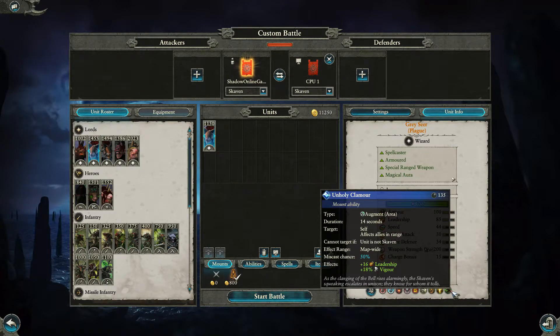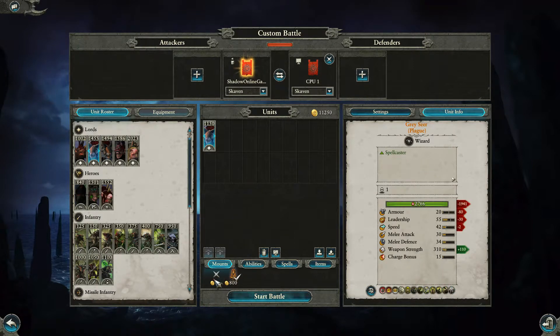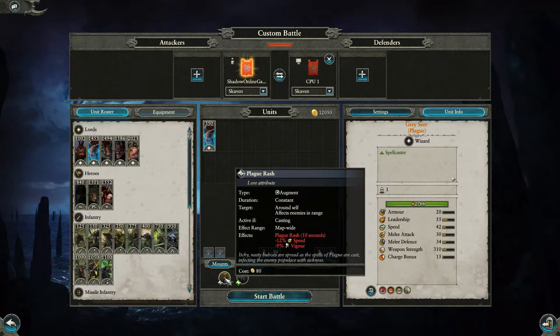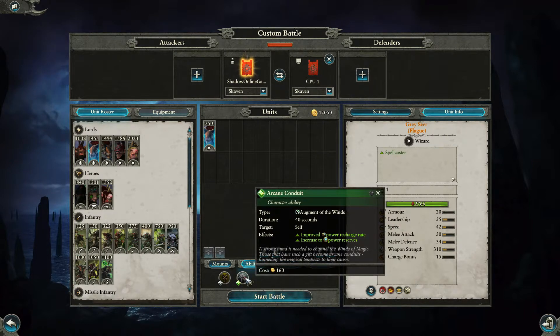The Unholy Clamor is an augment spell affecting allies and himself — map-wide, lasting 14 seconds — granting plus 16 leadership and plus 18 vigor. That's a big deal for the whole map. His Plague Grass ability is also map-wide, affecting enemies by reducing their speed by 12 and vigor by 9%, so they all tire quicker and move slower — great for outmaneuvering. For 160 gold you get the Arcane Conduit.